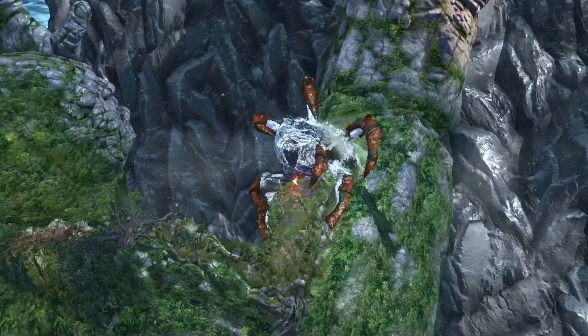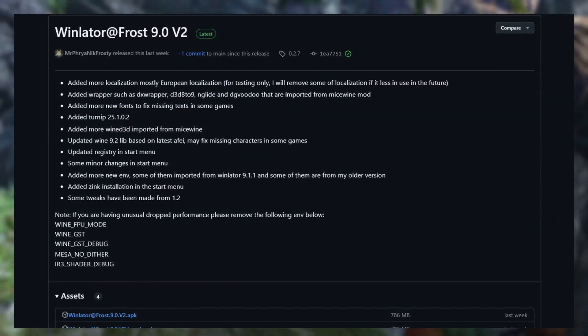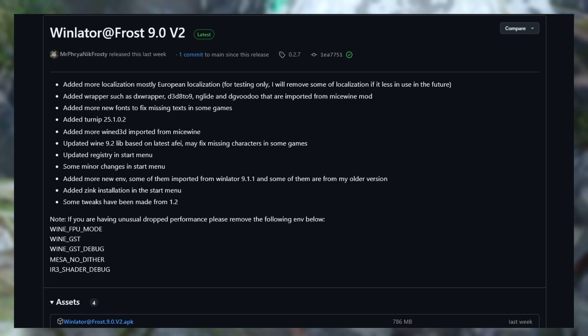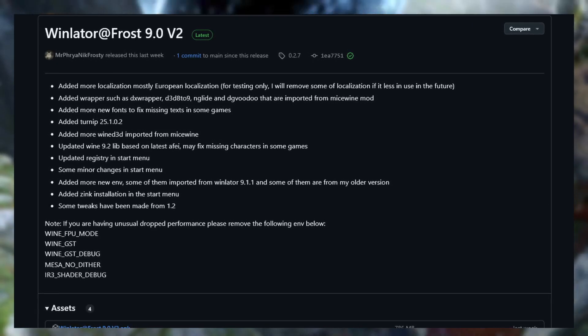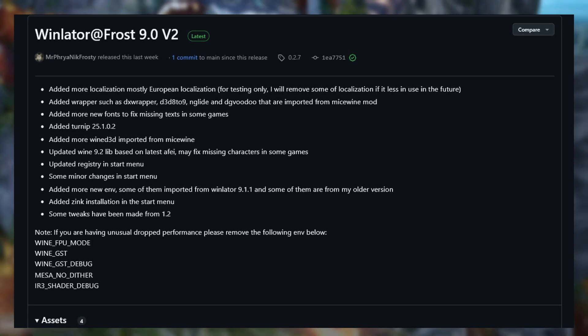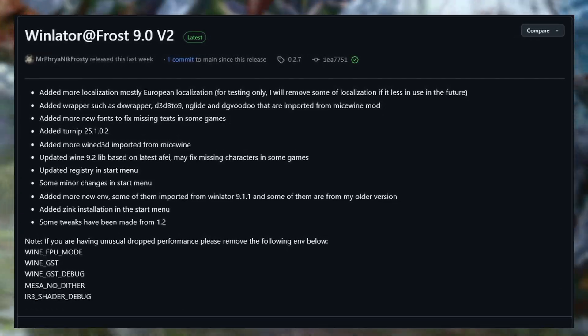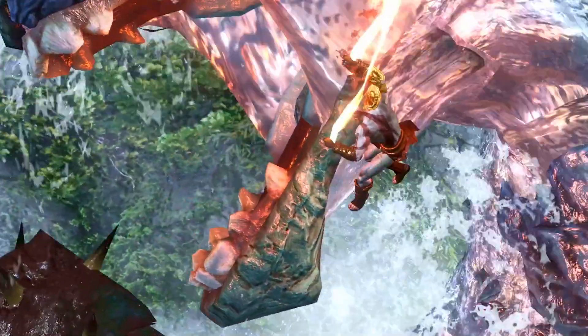The WinLator Frost fork also got a new release — WinLator Frost 9 Version 2 — with added more localization, an added wrapper imported from MiceWine mod, added Turnip 25.1.0.2, more Wine D3D from MiceWine, and a lot more. Link below if you want to check this out.